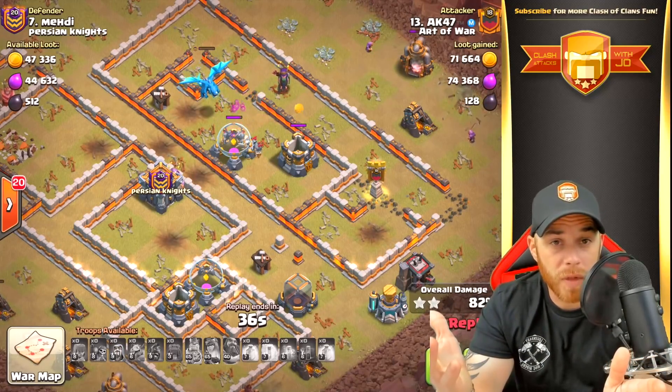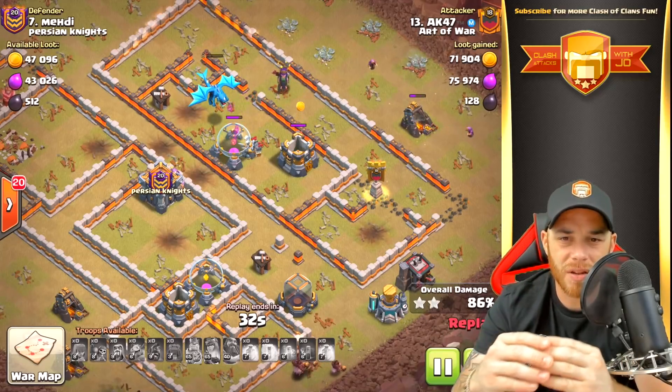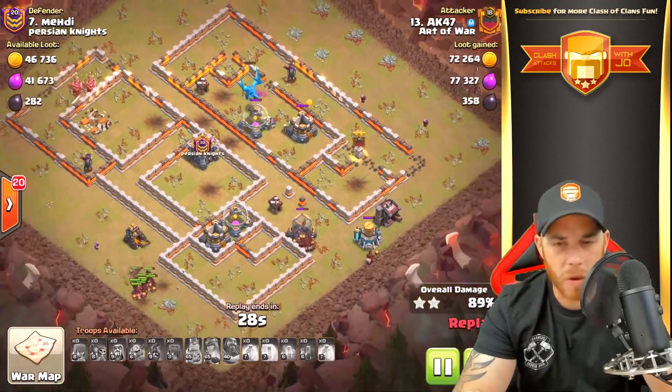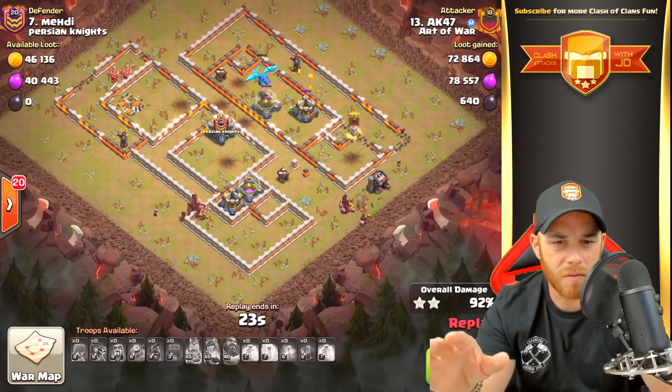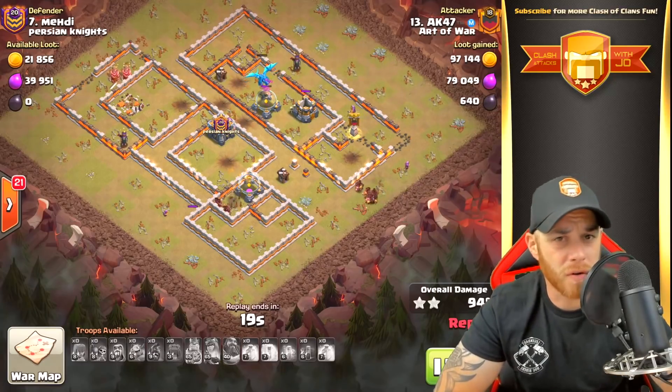The skeleton spell with the armor on the skeletons makes it a lot more useful than before — they can take more damage and help with cleanup. The hogs move around taking down some mines, wizards are working on cleanup in the east. Just another beautiful attack by this team in Art of War.